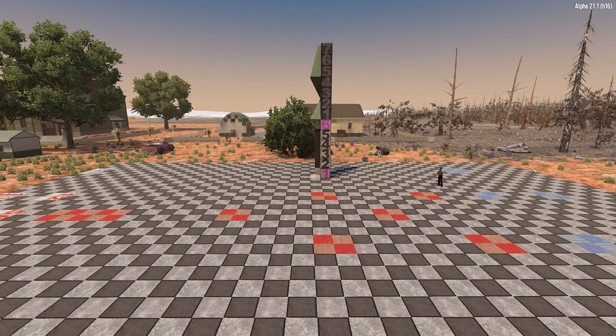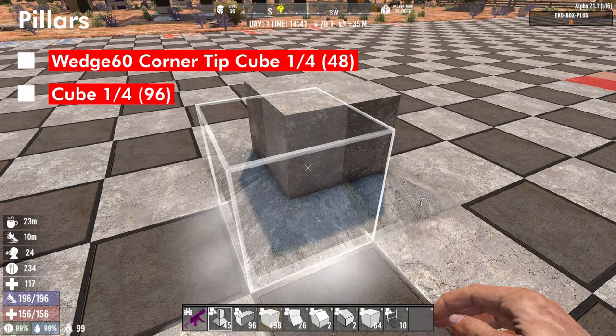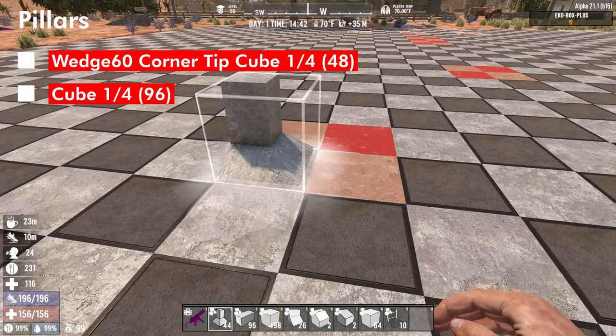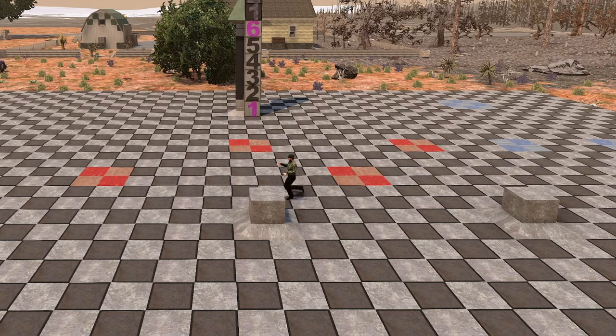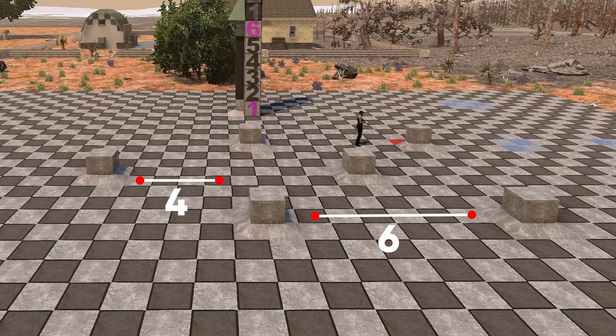Before we jump in, the areas in red are where the base actually touches the foundation or ground. The red rectangle area to the left is where the ramp starts, and then the other six squares are going to be where we start building pillars. The bottoms and tops of the pillars will be created using wedge 60 corner tip cube one-quarters. There are six blocks between each of the pillars on the exterior and then four blocks between the ramp pillar and the other set of five pillars.